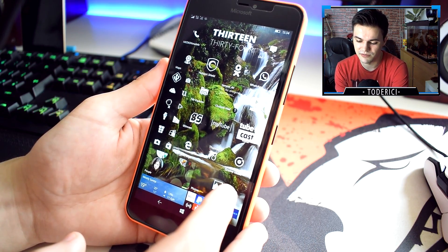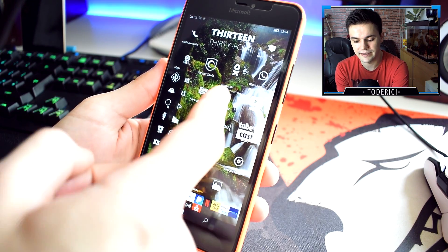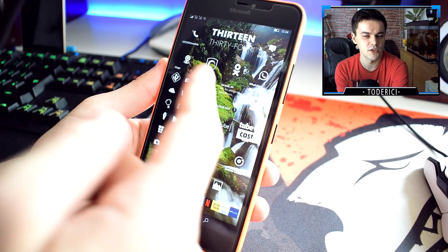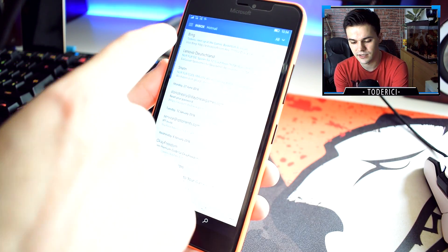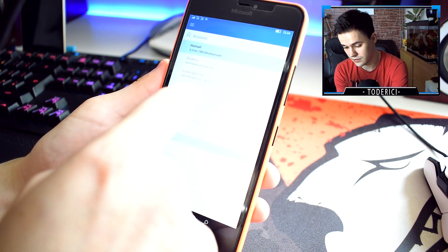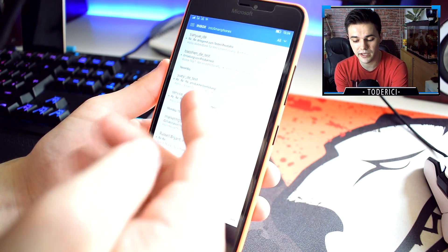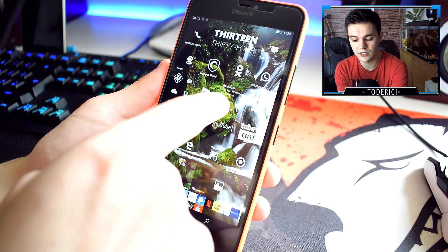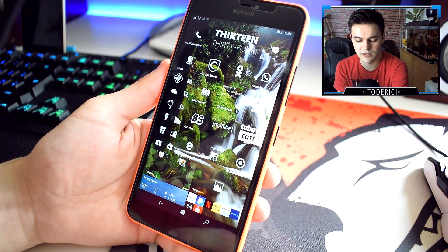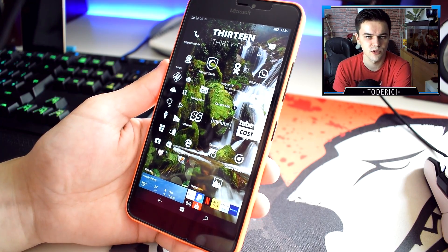One bug that comes with this build: here you can see the Outlook Mail app telling me I have an unread message, which I've already read. Let's see — I've read all the mails here, and it still says there's an unread message. This unread badge bug came with this build.